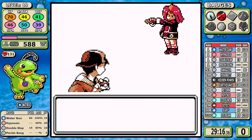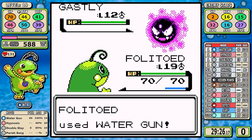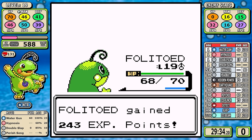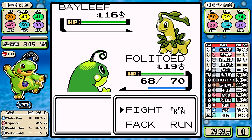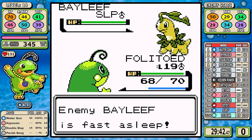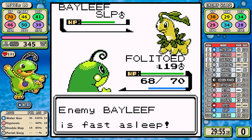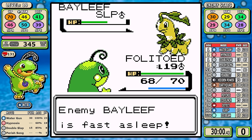Now let's get into that second rival fight. Gastly can be annoying with status conditions — it has Hypnosis too — but it's generally not a problem. This fight is notoriously difficult; I talked about Razor Leaf earlier and that's what's fast approaching, the real problem. The strat here is just to be kind of lame. I know when you should and shouldn't use Hypnosis, and this is a use-Hypnosis situation. Now I haven't talked about Double Slap — this move is absolute dog water, but you have to use it here.